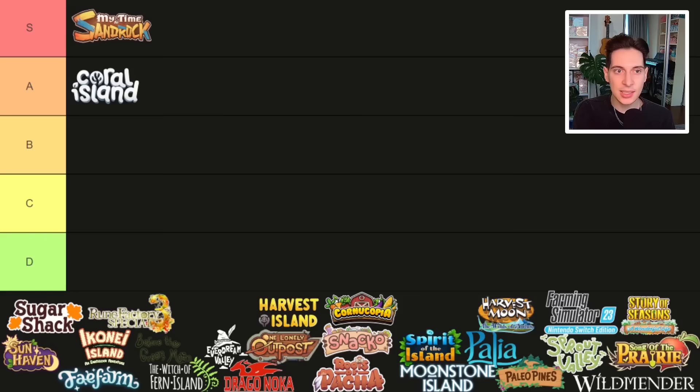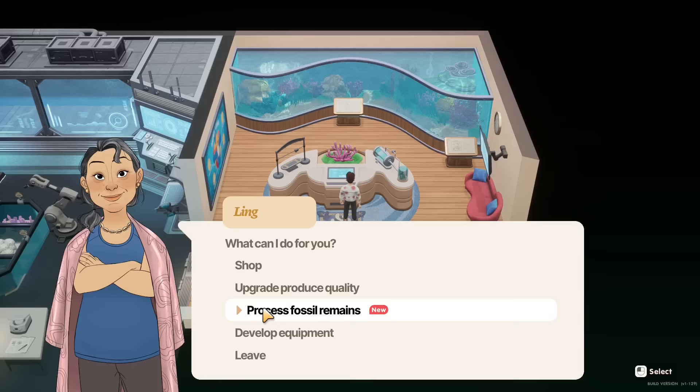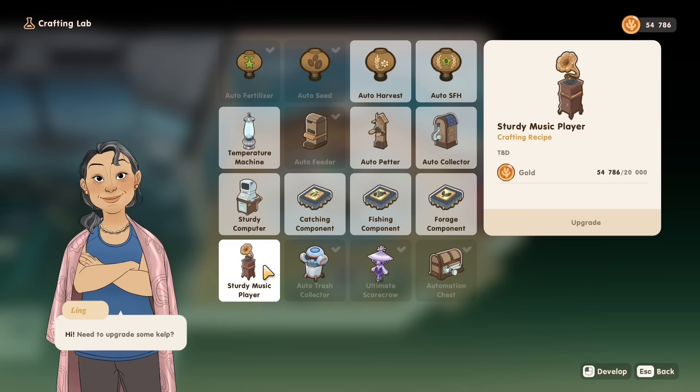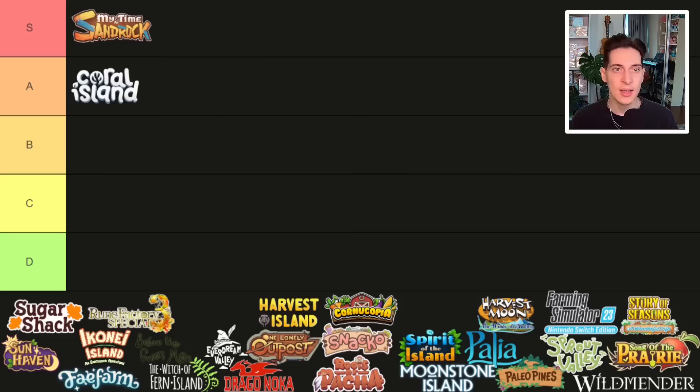I spent a lot of time on this game and really love it. But it still gets an A because there are quite a few bugs and some things remain incomplete. For example, there is a quest line you can start but cannot finish, some items in shops you can see but not purchase because they're not implemented yet, and there's a merfolk kingdom you can unlock but there's really not much to do there. A lot of these things will be added in updates in 2024.